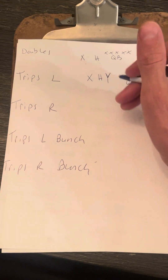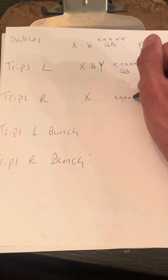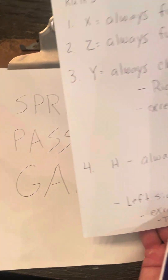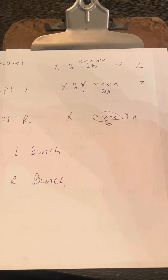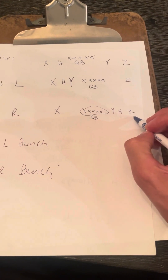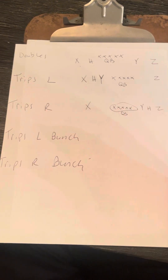Trips right: X again stays on the left side — always leftmost receiver. Here's the offensive line, here's the quarterback. Y always stays closest to the offensive lineman even though H is coming across — Y stays closest, H gets beside him, and then Z is on the outside. So now we're trips right: three receivers on the right side, Y closest to the offensive lineman, H in the slot between two receivers, Z furthest right.